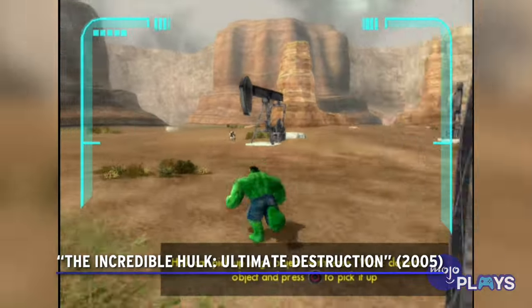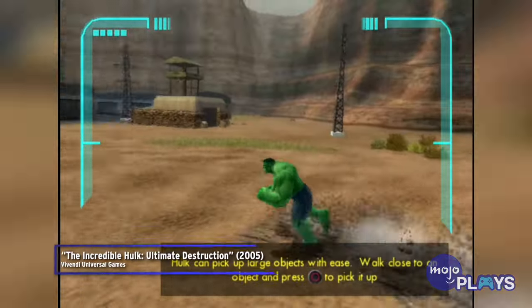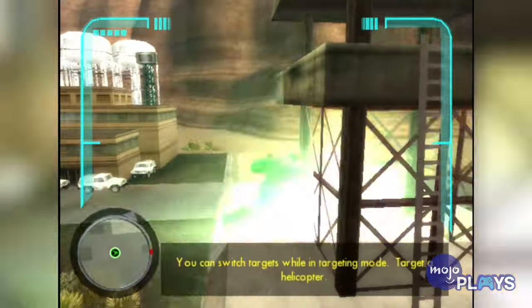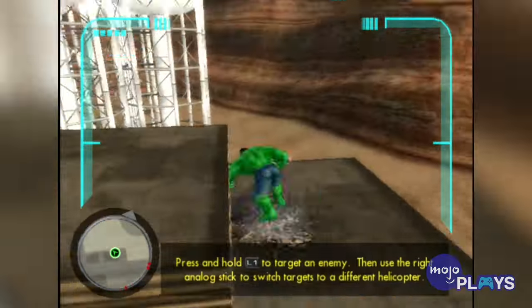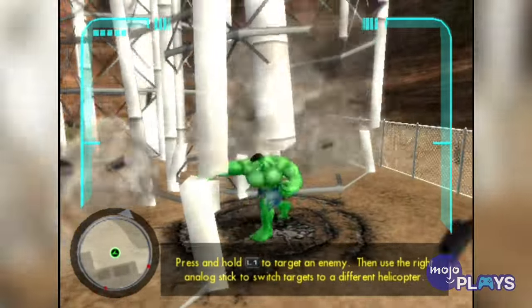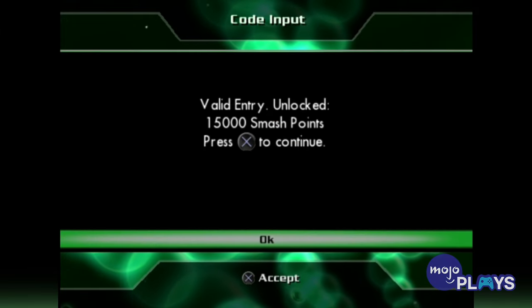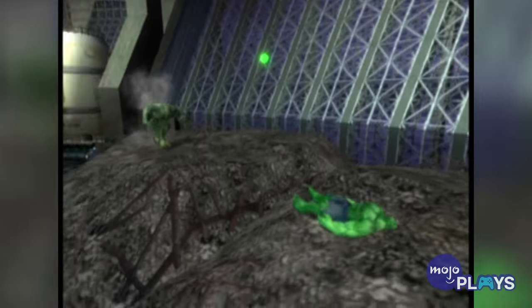The Incredible Hulk: Ultimate Destruction. When giving Ultimate Destruction's codes a quick glance, things can look a little lackluster. Does the Hulk really need an abundance of different colored shorts? No. But there were plenty of codes here that made the game significantly more entertaining than it already was. You could double your damage output, turn all vehicles into buses, and even play as different characters.